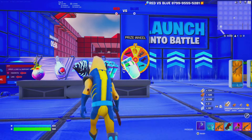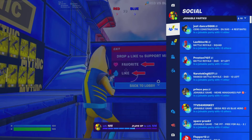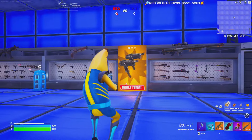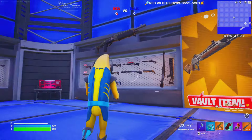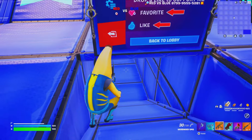Alright guys, so this is what it looks like. Once you spawn in, don't forget to like and favorite the map by clicking start. As you can see, we have the most current Chapter 5 Season 4 loot pool with vault items. The other items and weapons from the loot pool are on display, but the most powerful weapons are in a vault.